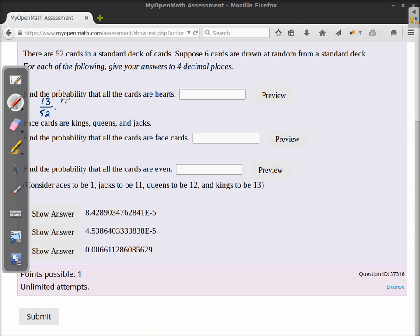Then for the second card, the probability it is a heart — there are 12 hearts left assuming we picked a heart on the first card, and there are 51 total cards left. And then keep going down for all six cards: now there are only 11 hearts and only 50 cards left.